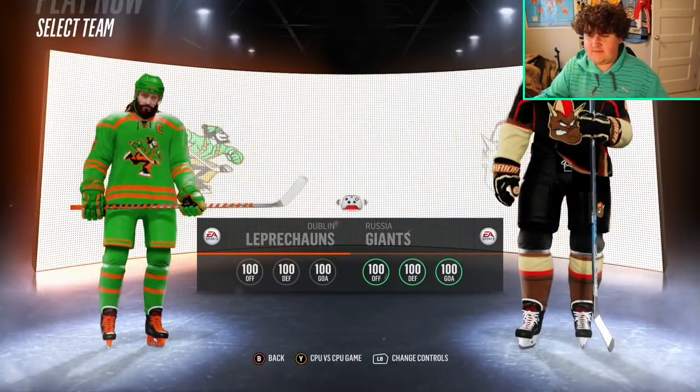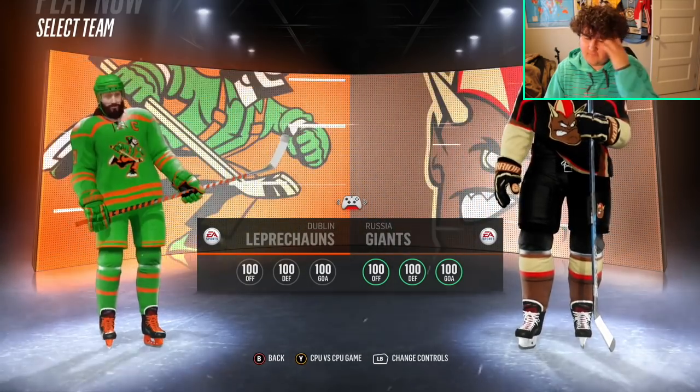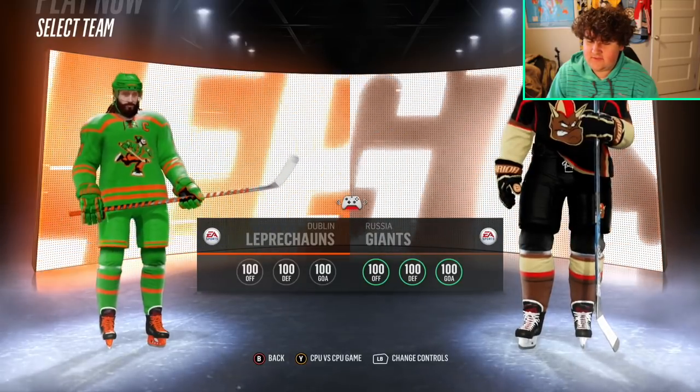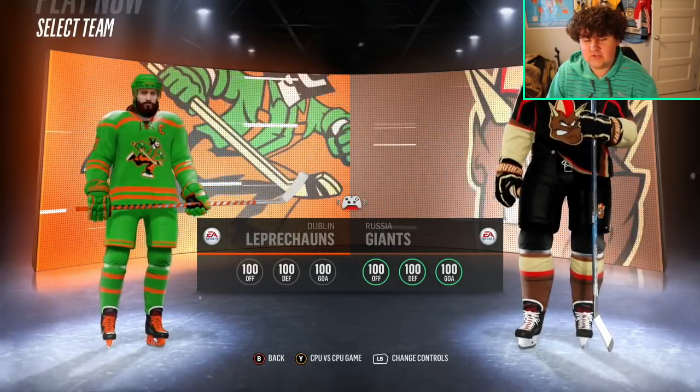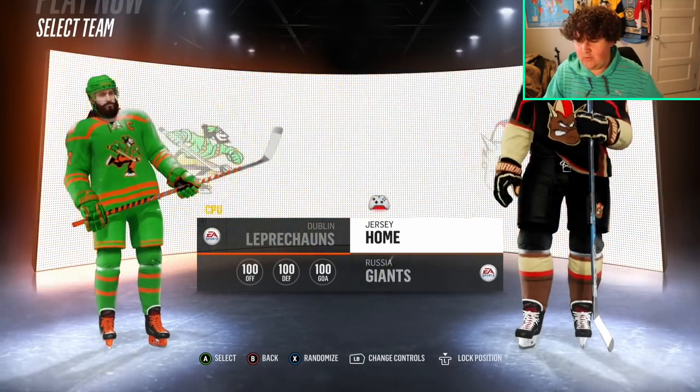So I made all of the teams again, made all the players, made the jerseys — they're a little bit different but it's the same concept. For some reason it says both of the teams have 100 offense, defense, and goalie. The Leprechauns usually don't have 100 offense — I don't know what that is. I think it's just a glitch right now so we'll just go into it.